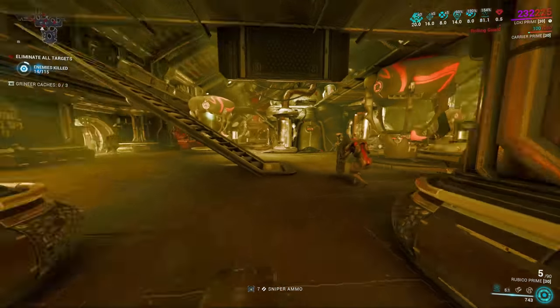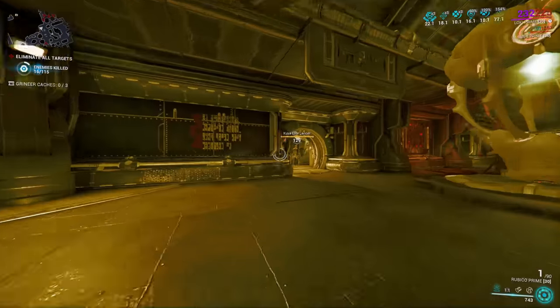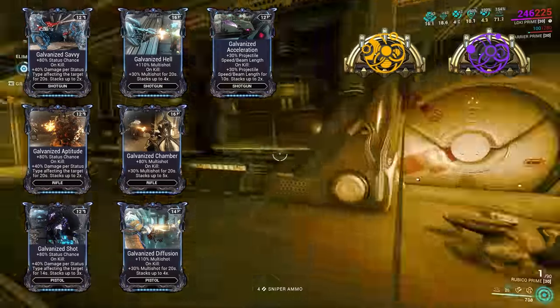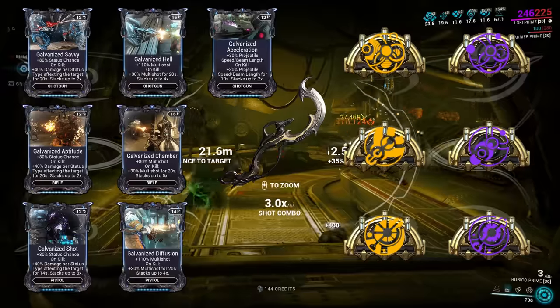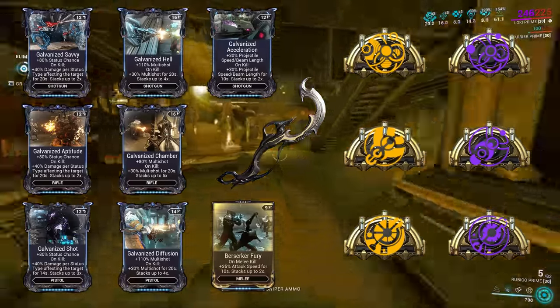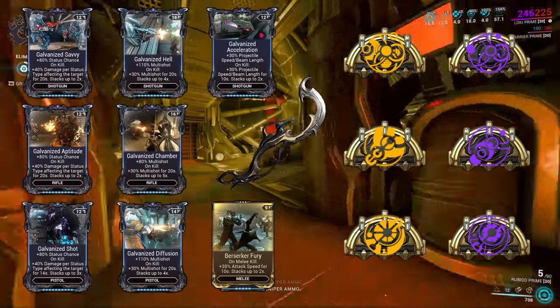Every decaying stack buff tested so far has this bug. This list includes Galvanized Savvy, Aptitude, Shot, Chamber, Diffusion, Hell, and Acceleration. It includes Primary and Secondary Merciless, Dexterity, and Deadhead. It includes Inidim Swooping Lunge and the Berserker Fury mod. There are probably others to be verified, but with a 100% rate of reproduction so far, it's all decaying stack buffs.